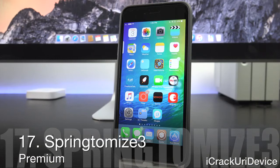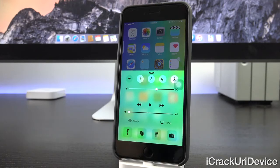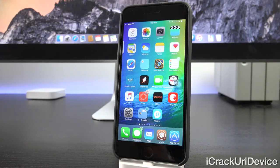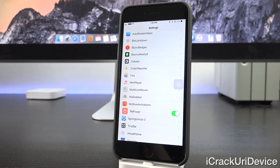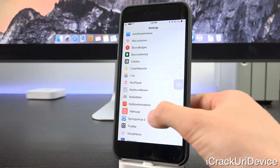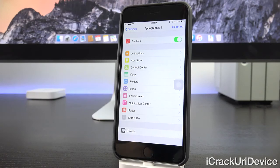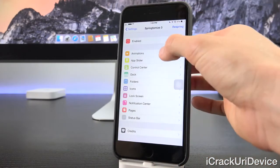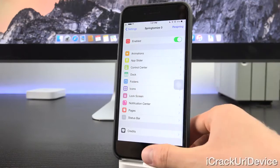Next is Springtomize 3, a very popular tweak for customizing pretty much all aspects of your device's springboard. Bringing up Control Center, we have a nice green background instead of the default glassy frosted appearance. You can also speed up or slow down animations — the fast launch animation you see is from Springtomize 3. Tapping into it, there are options for animations, home screen, Control Center, dock, folders, and more, giving you complete access to personalize your device to the nth degree.